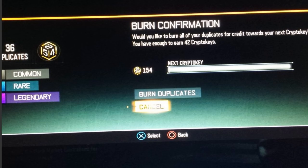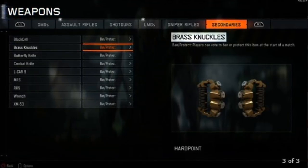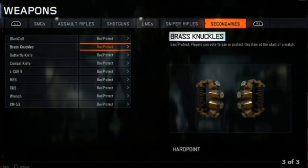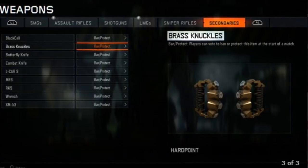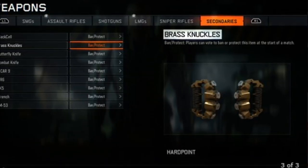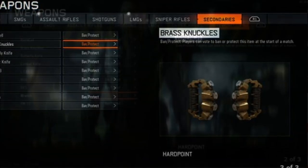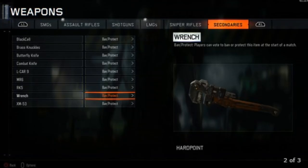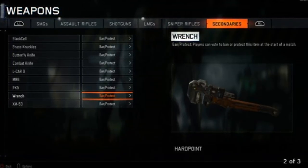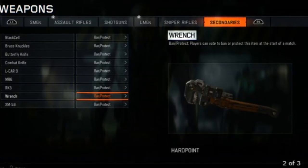So you can burn your duplicates, there's a quick join feature, and the ability to save your custom games, which I know a ton of people have been asking for. But the huge one is the fact that they actually dropped three new secondary special weapons — not for zombies or campaign, this is for multiplayer. As you can see on the screen, in the Black Market: the wrench, the butterfly knife, and the brass knuckles are now available via the Black Market. These are not available to unlock through progression or prestiging — you have to get these through the Black Market, from what I've seen so far. They look gnarly — you can take a pipe wrench in your hand and just bludgeon somebody with it.